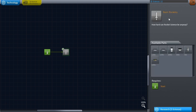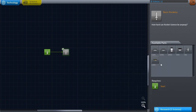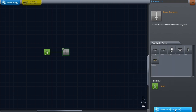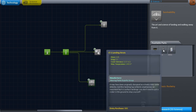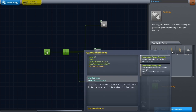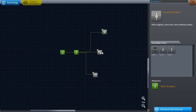We have ten science points from the launch pad excursion, allowing us to unlock basic rocketry — which looks much the same as in the base game, giving us a decoupler and the first science unit. I'll research that for five points, then we move on to survivability, a small engine, landing legs, radial parachute, some fairings, more decouplers, and general rocketry. We don't have enough science for all of this though.